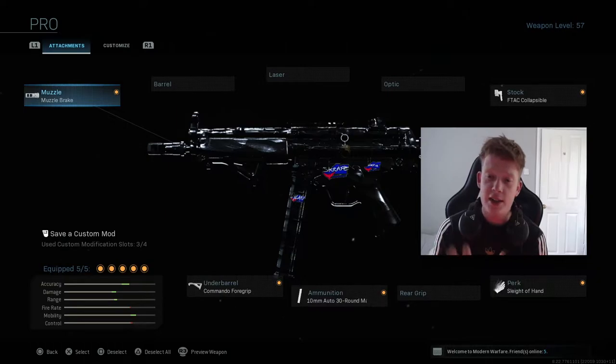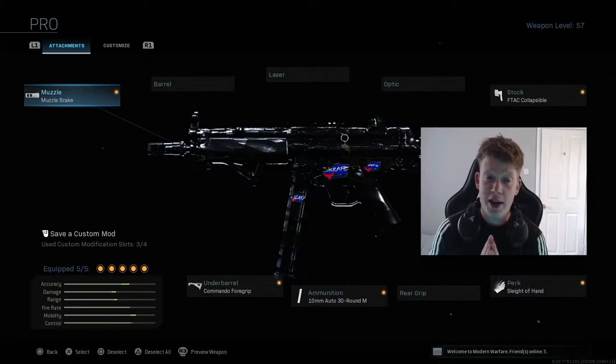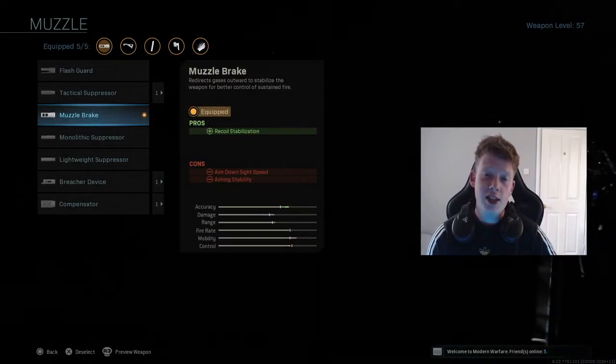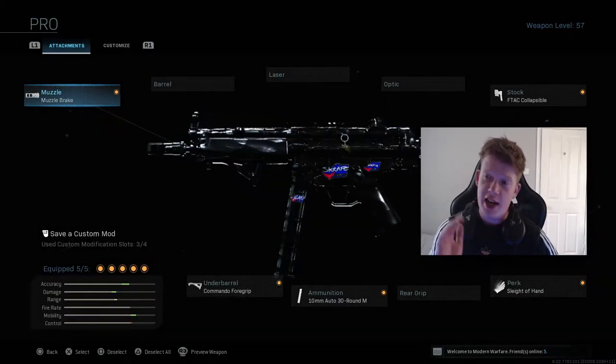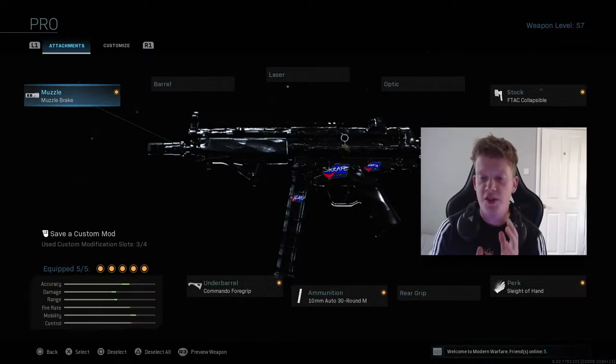The attachments are: Muzzle Brake, F-Tack Collapsible, Sleight of Hand, 10mm mags, and Commander Foregrip. You can swap Commander for Merc Foregrip if you want. For the rear grip, we have no Stipple Grip Tape — which might seem questionable for an SMG since you're not maximizing ADS speed — but we're using the Muzzle Brake for recoil stabilization. The F-Tack Collapsible did get a slight nerf, but the Muzzle Brake compensates, bringing it back to where it was in terms of accuracy. This class is absolutely insane.